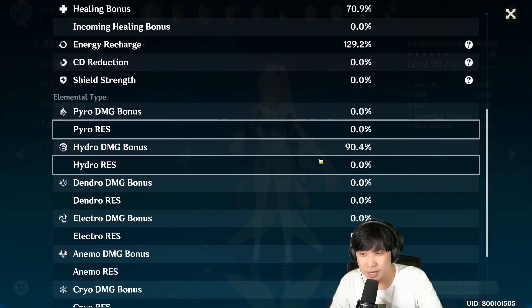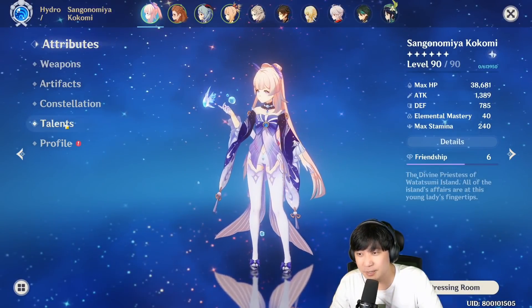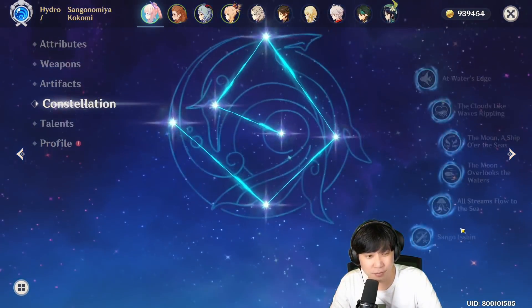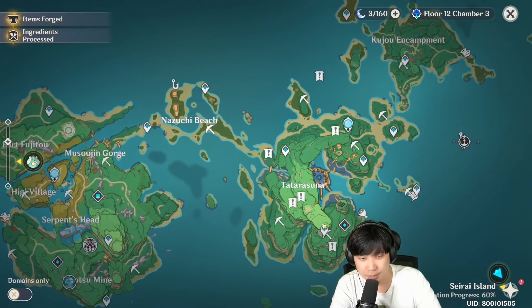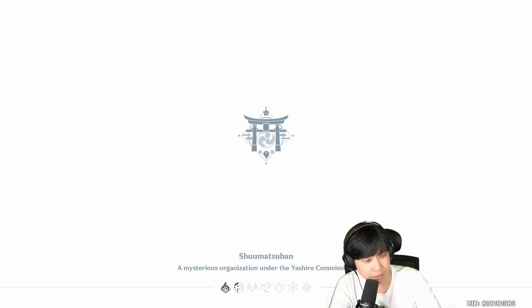Now, from that 90% hydro damage bonus, we're gonna be getting that extra 40% from the constellation after we heal. So by looking at the multiplier, I'm hoping that the amount of damage I do with Kokomi is gonna be very reasonable. So let's go ahead and test her damage in Mana Sori.